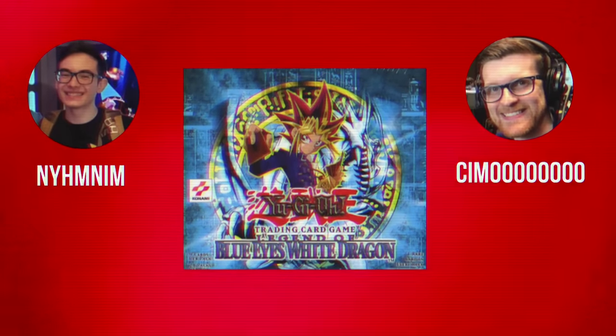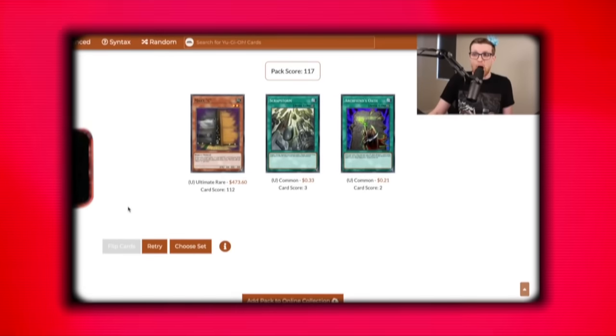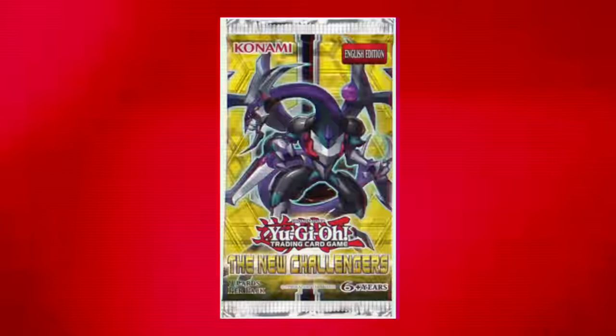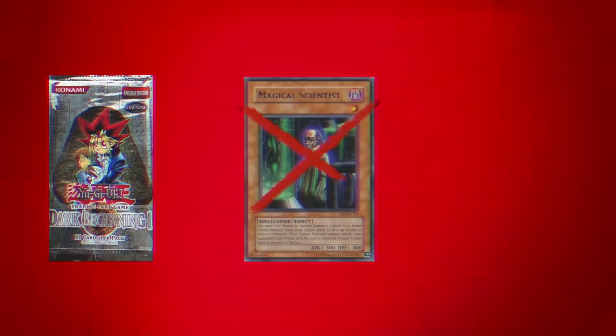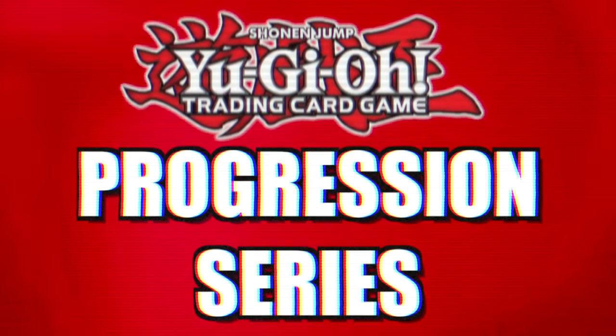In this series, both NimNim and myself will be opening 24 booster packs or one box of a core Yu-Gi-Oh booster set. We will build a deck and play a best two out of three, and the winner will receive a small prize to upgrade their deck. In each episode we will open another box of the next set released, moving in chronological order, constantly upgrading our decks. This time around we'll be introducing side sets, a new banning system, and plenty of other fun surprises. This is the Yu-Gi-Oh Progression Series Season 2.